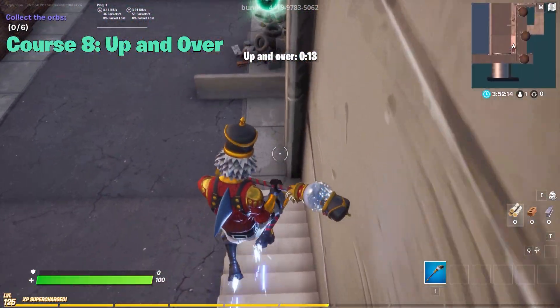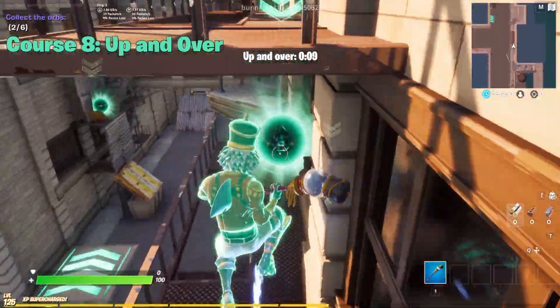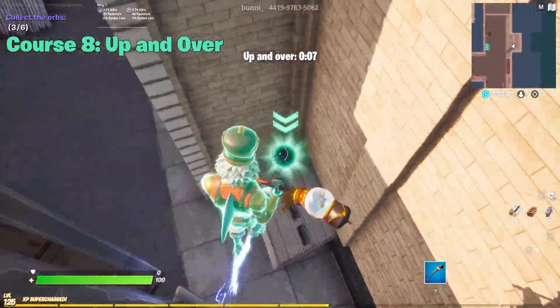Course number eight, Up and Over, can be found in the back left corner of the hub nearby the last course. This one took me a hot minute, but here's how it's done.